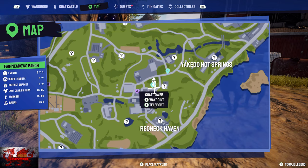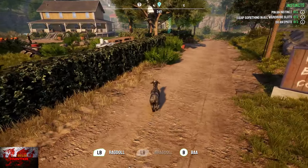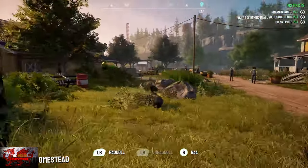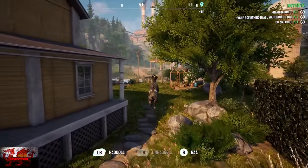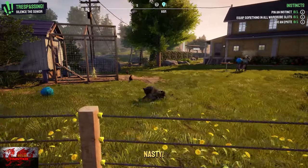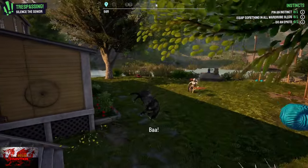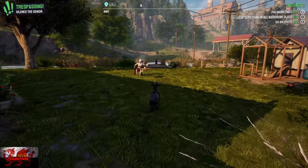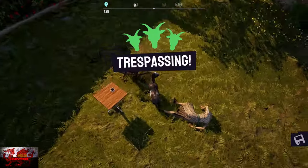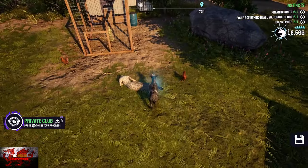Next, go just to the left of Yakido Hot Springs and just to the right of the first goat castle. Head to the back of the house there — a granny will start throwing sewing balls at you. When she shoots you and you're on the floor, roll towards her and press the right trigger to smash her. The easiest approach is to roll and headbutt.